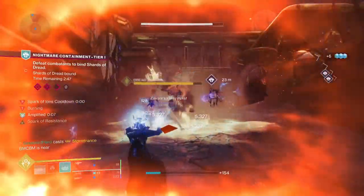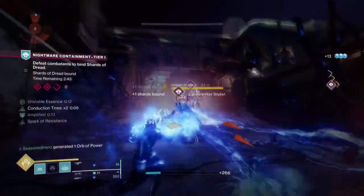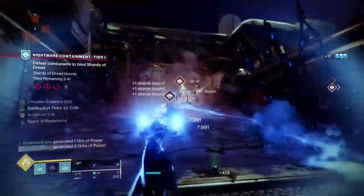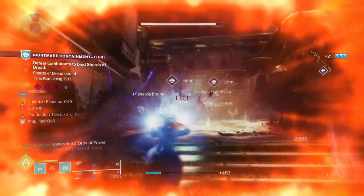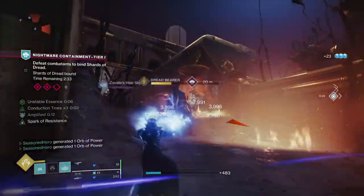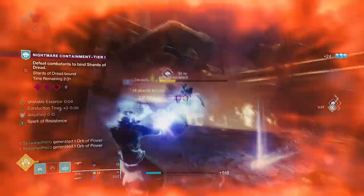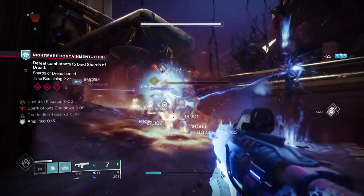For the subclass we will be using Storm Trance, as this provides the best coverage in hitting multiple enemies at once. Similar to how Fallen Sunstar is, we will be making use of Ionic Traces, Elemental Orbs, and the Exotic itself for a self-sustained ability regeneration setup that can be used anywhere. You don't need a lot to make this setup work, but the following was found to be the most useful.